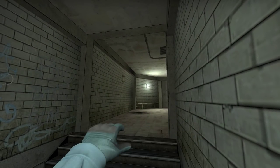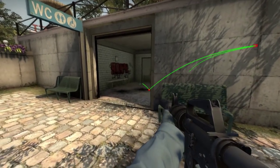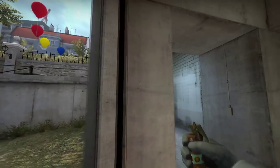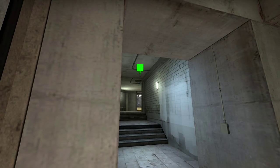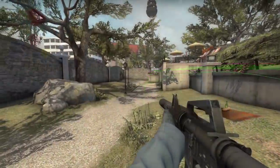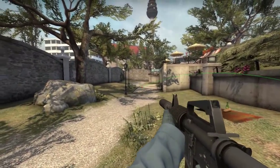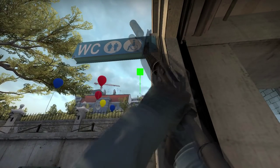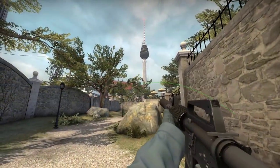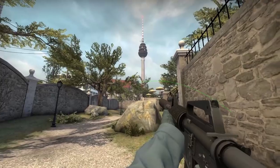If you're back in the bathroom and you want to peek the bathroom area to Long A, you can do that flash as well — this will allow you a little bit of a peek and let you re-hold the angle. You can use this flashbang for the same effect as well, though it's more of a delay flash as you can't really peek out with it, but it should delay them. This is a decent flash for delaying too — you probably won't expect this flash. You can flash over the party area and that'll flash above them and delay them a bit.